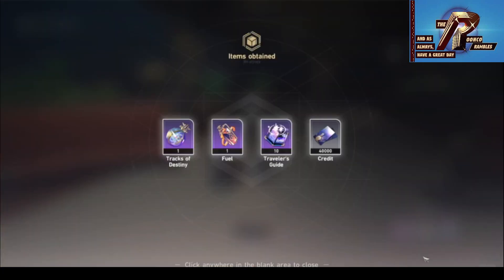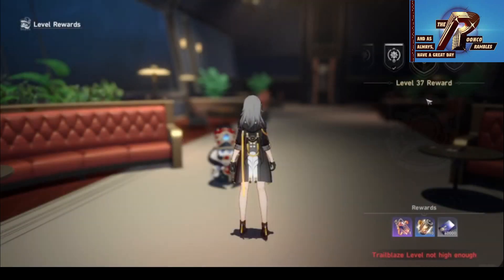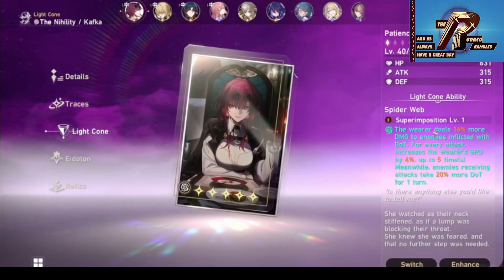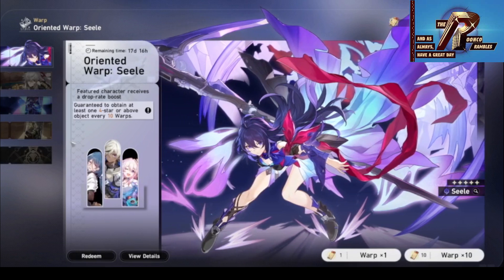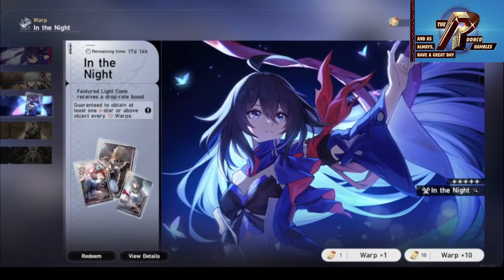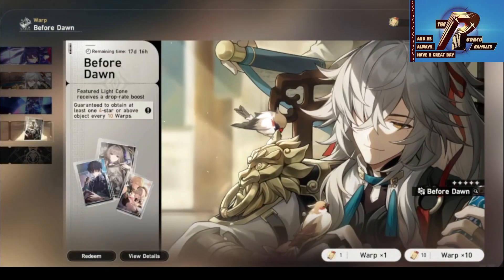Star Rail has a trailblaze level to match adventure ranks and unlock more features and parts of the story. Characters can have one of seven elements and can equip a weapon and artifacts for further stats. The characters come in 4 and 5 star rarities and you get them from banners starring one focus 5-star and 3 focus 4-stars each, accompanied by a matching weapons banner. If you play Genshin, you'll understand the gameplay loop of Star Rail very quickly, but there are some fundamental differences that make it its own thing.